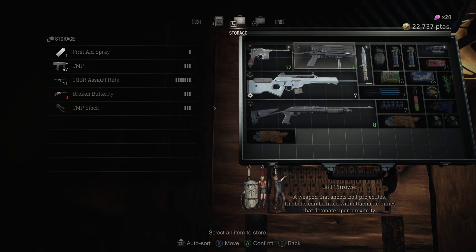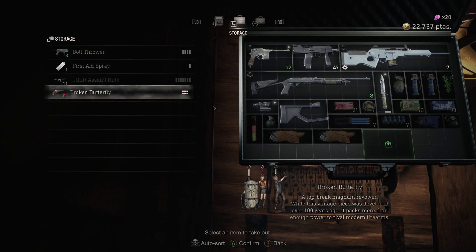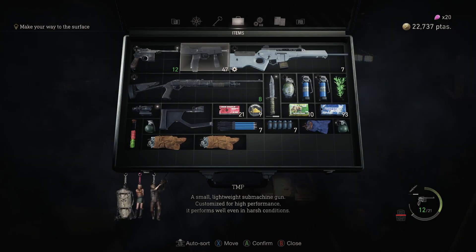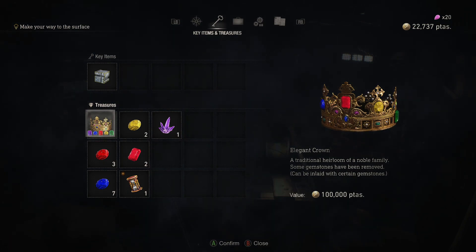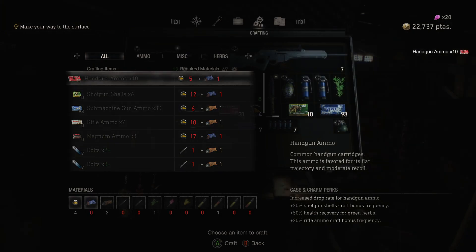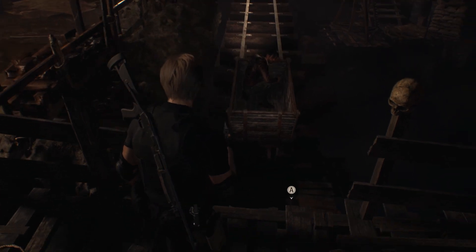We're actually going to drop the bolt thrower for a moment — I don't think I'm going to need this anytime soon. I think we're about to get into some real nasty stuff. So we're actually going to bring the machine gun and the TMP stock back. Now I've got a little bit more room to work with. So let's go to our inventory. Remember to put the stock back on because it doesn't immediately go back on. We also have our elegant crown worth 100,000 gold — we are going to be rich when we next see the merchant. Let's make some handgun rounds.